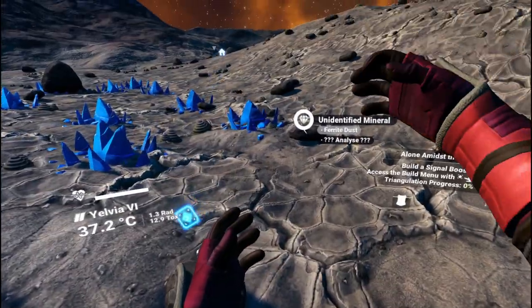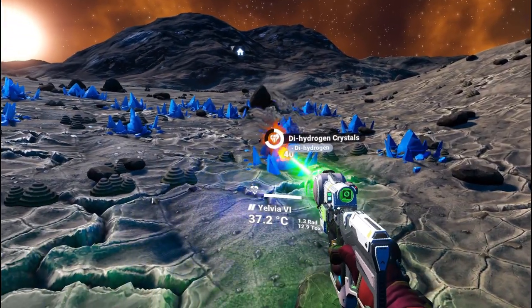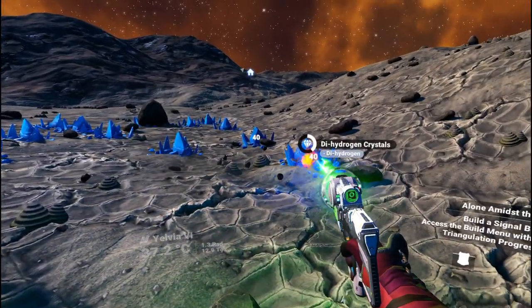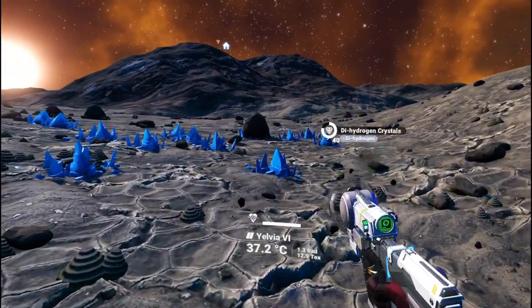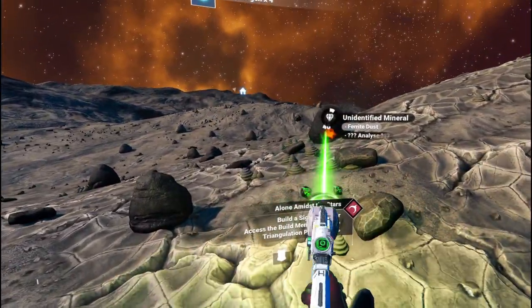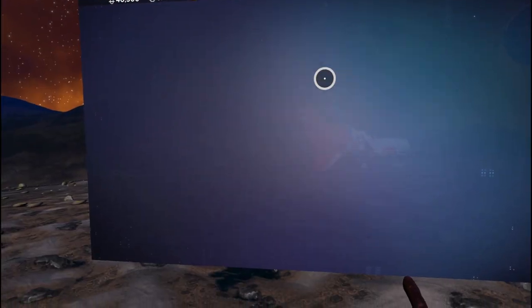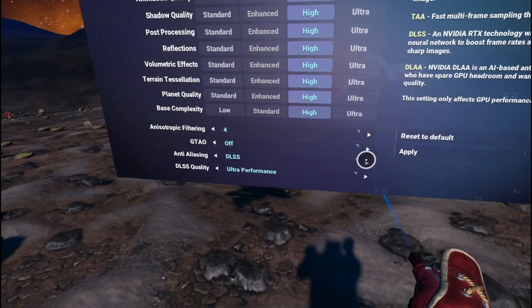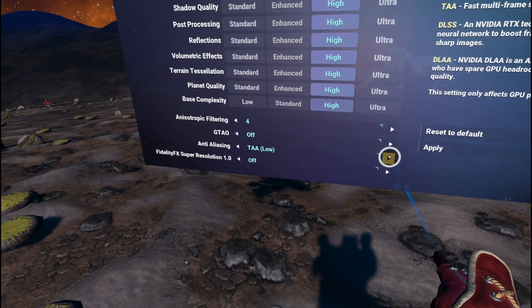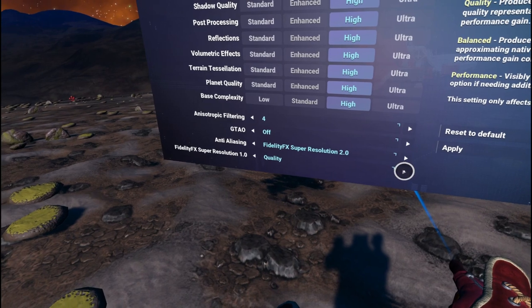Grabbing the gun is very easy — just pull it from your right shoulder and you can shoot away. The same goes for the visor and the scanner, which you activate on the left shoulder. Now you might not have a beast of a computer, but they have added tons of features to make it work in VR. You might give up a little image quality, but you will be able to play it perfectly.